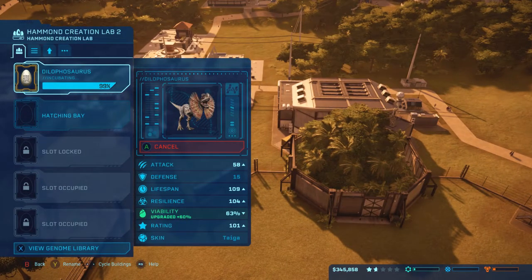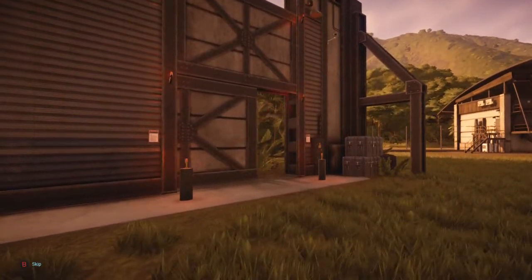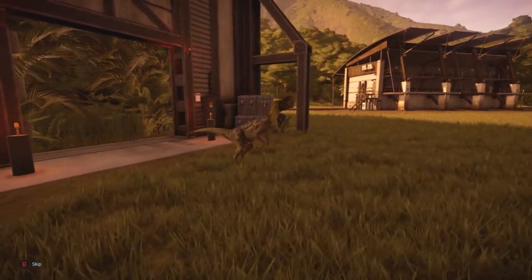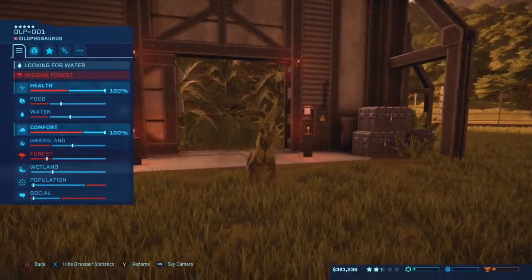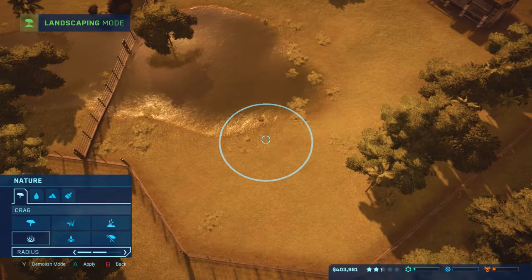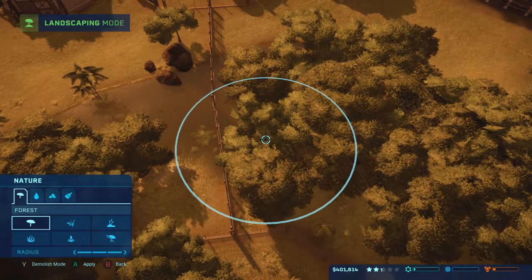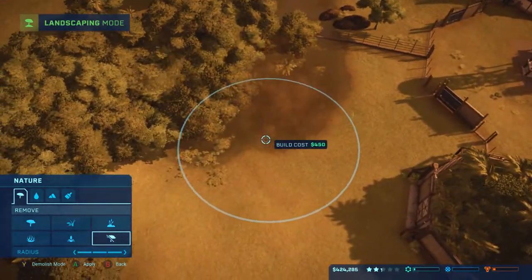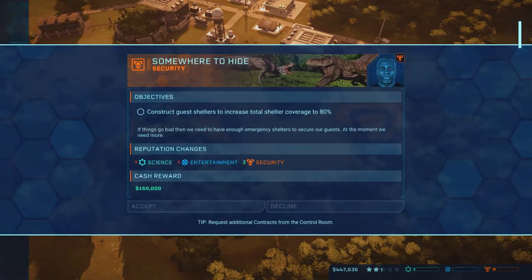Here we go with the Dilophosaurus ready to come out as well. I'm going to go ahead and let you guys witness it coming out - look at the skin, et cetera. Apparently it needs some more forest. Good thing I kind of stuck with it to see what all it needs. So let's go ahead and just power through some forest for it. I don't like all that much in the front, so I guess we're going to have to remove a little bit.